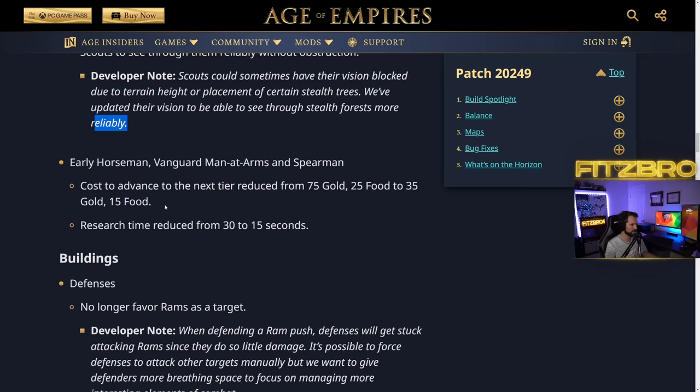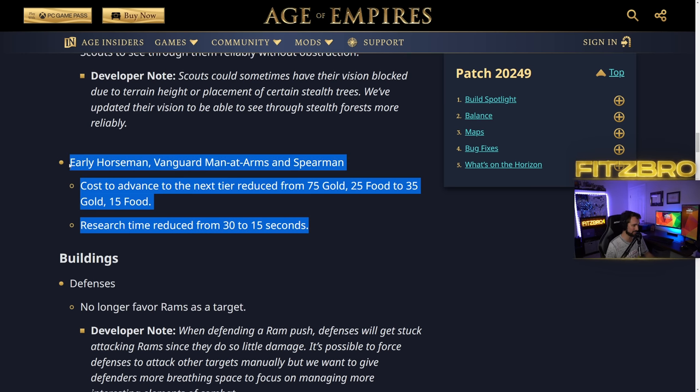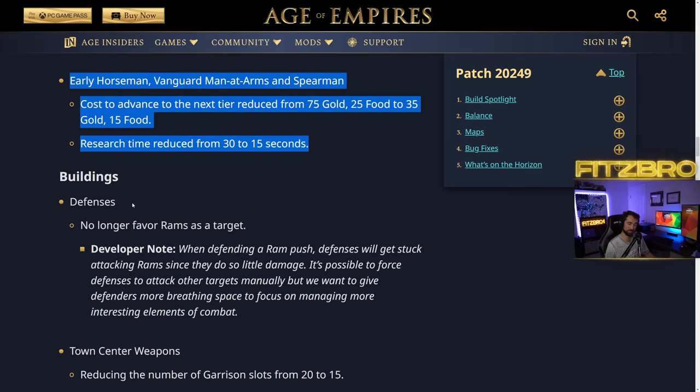Early Horsemen, Vanguard Man-at-Arms, and Spearmen: the cost to advance to the next tier has been reduced from 75 gold 25 food to 35 gold 15 food. That's a 40 gold savings — that's 40 less gold I have to mine. I'm always upgrading spearmen to defend against French knights, and now it's going to be a lot cheaper. Research time has also been reduced by 15 seconds. Holding a feudal age defense is going to be a whole lot easier. This is massive, and I really like it. We haven't even got to the civ balance yet — really good so far.